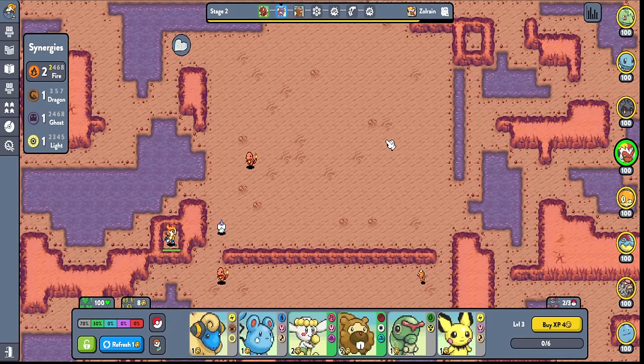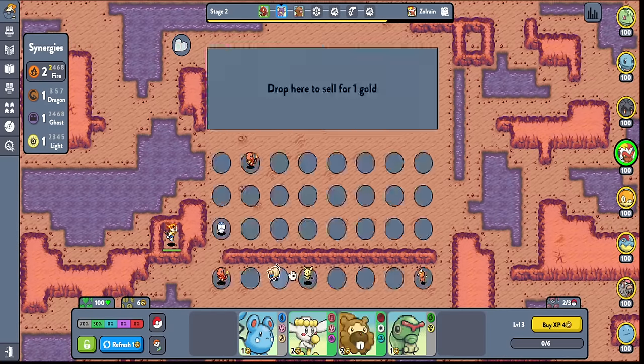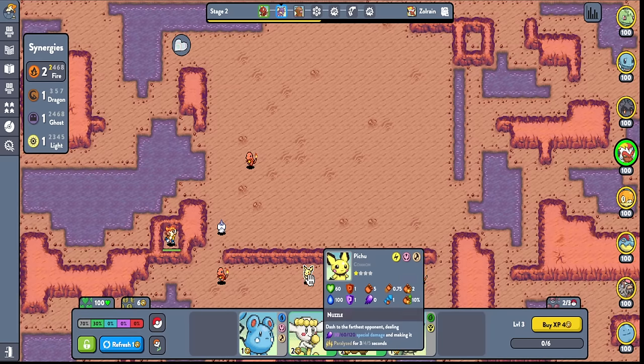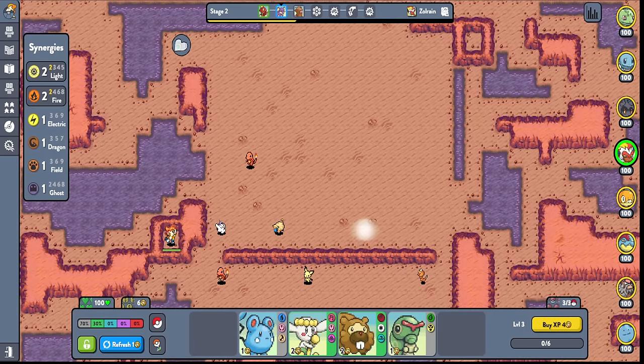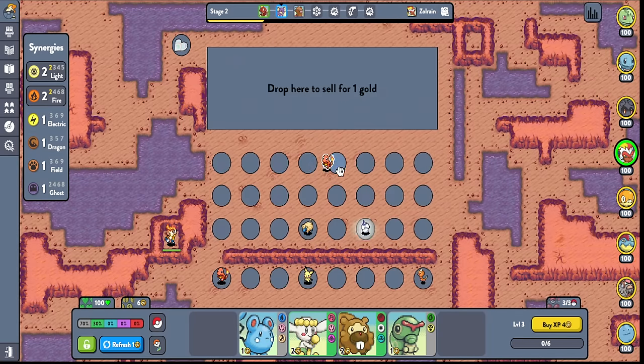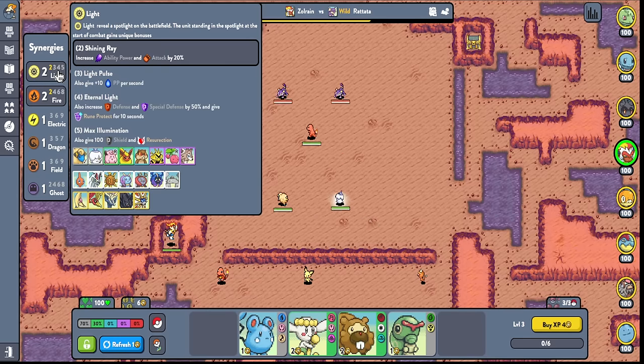It's looking like we're not going to be doing steel because we're not getting any Arons, and Aron is actually super important to get early game. It might not happen unless we just start magically seeing them. That light area is really awkward so we're definitely not playing light. Light reveals a spotlight on the battlefield — the unit standing in the spotlight at the start of combat gains unique bonuses.